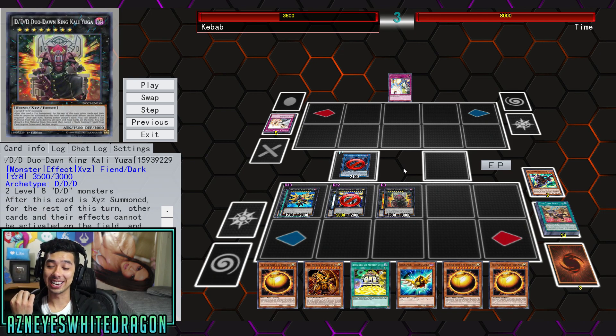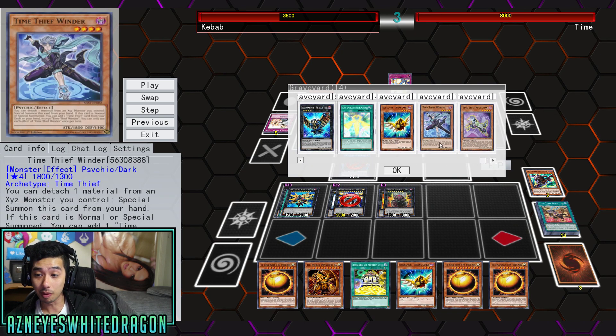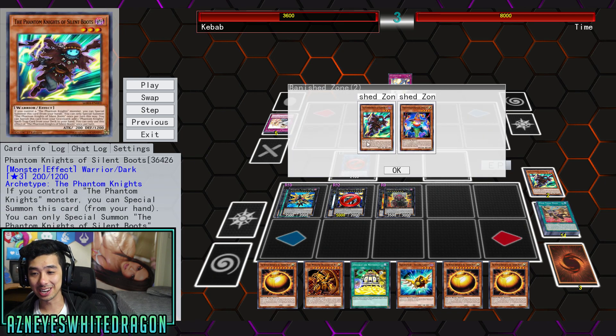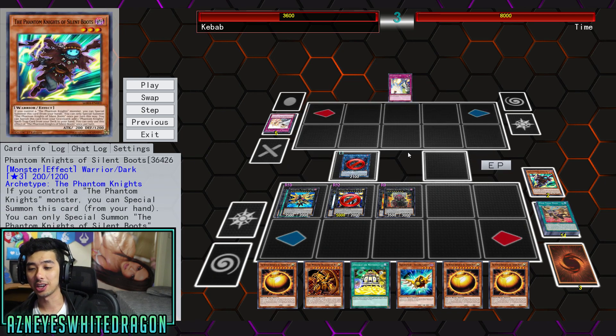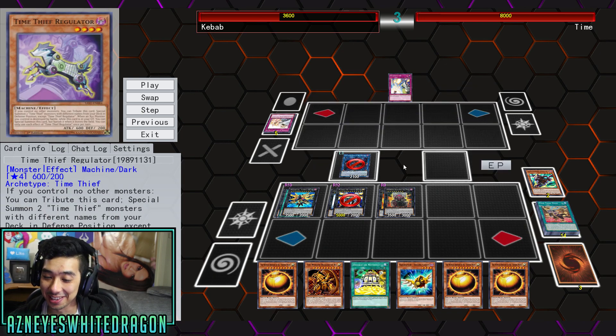Oh my gosh. Alright guys, let me know in the comments section below what card has to be banned. I mean, there might be even crazier combos with of course the Time Thief Regulator — crazy stuff, because it can even special summon from the graveyard when the Xyz Monster is also destroyed, so potentially getting back some extra cards. Let me know in the comments section: is there a more broken one-card Yu-Gi-Oh combo than Time Thief Regulator? I don't think there is right now. This card is definitely looking pretty spicy on the ban list. One card — negate everything, destroy everything, and immunity!